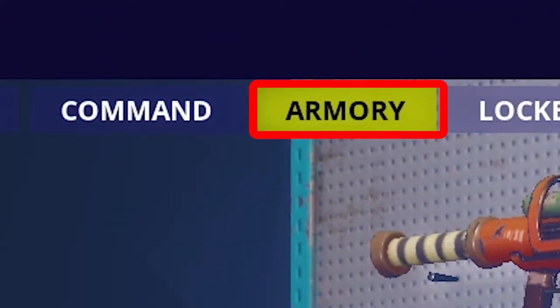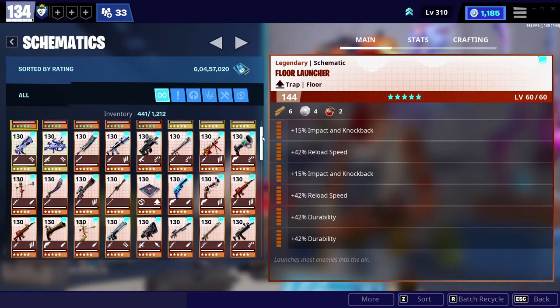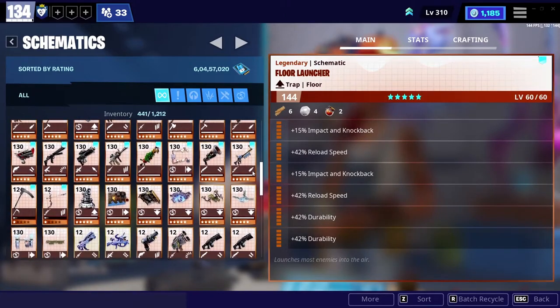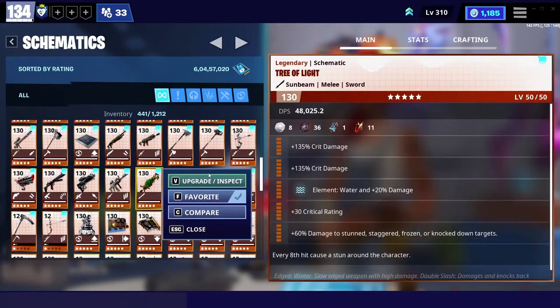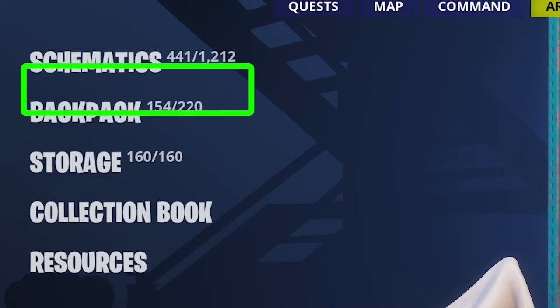Now everything under Command is over and we'll move to Armory. The first section under Armory is Schematics. Here you can see all the weapons and traps which you are able to craft. Which weapons are the best and how to modify a weapon based on your specific needs is a vast discussion I'll cover in a different video.